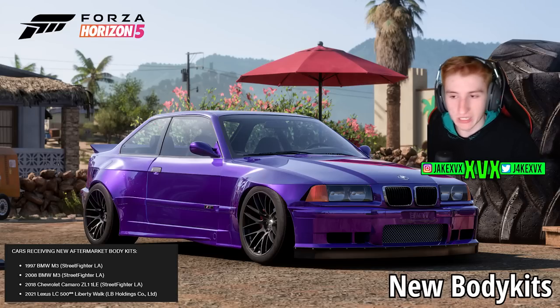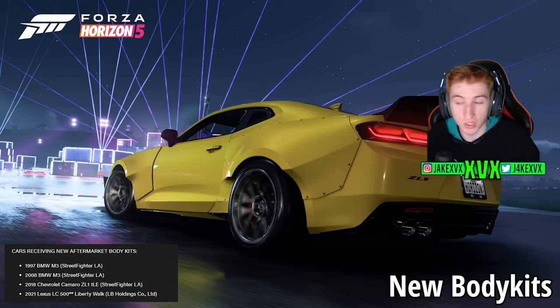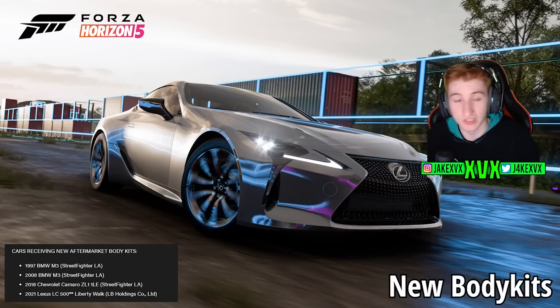What else has come within Series 19? We've got a load of new customisation for vehicles — new aftermarket body kits, specifically the four on screen right now. For the BMW M3 we've got the Street Fighter LA body kit, the Chevrolet Camaro has also got a Street Fighter LA, and the Lexus LC500 has got a Liberty Walk kit added as well. The Lexus LC500 is the new car on the third week, which is Winter. New aftermarket body kits are always a great thing to see.